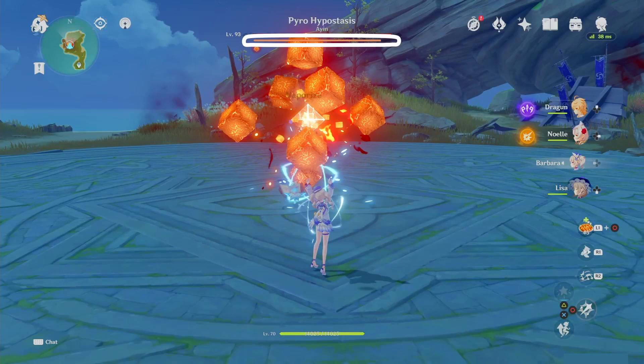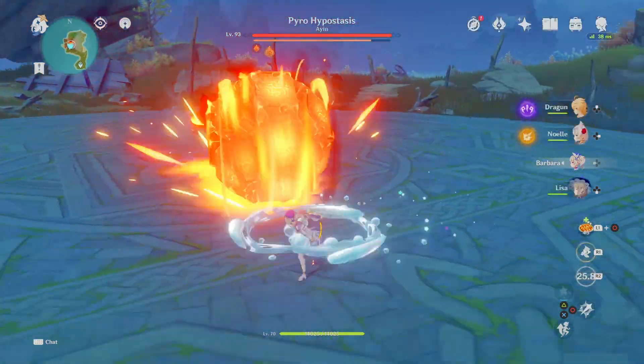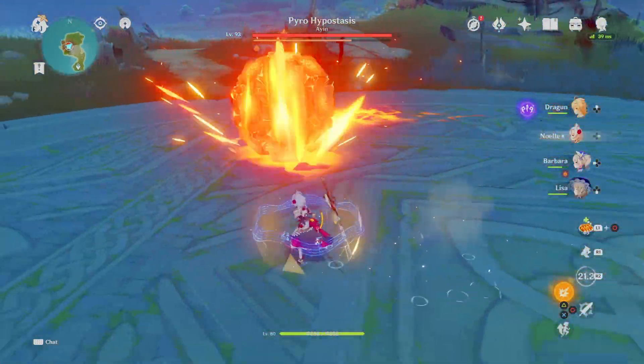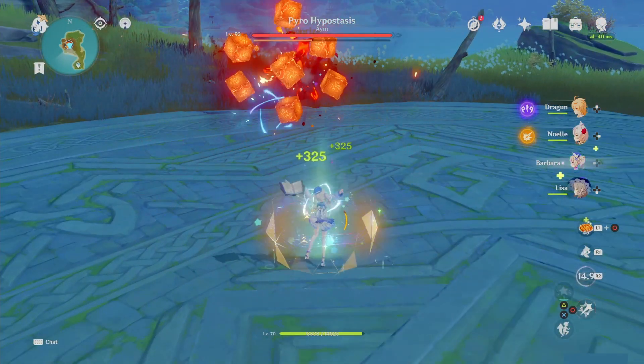The Pyro Hypostasis has two different kinds of immunity. The first one you'll notice is the initial fired-up mode, where he has a secondary health bar. You can't actually do damage to him when he is like this, and Melt isn't nearly as effective against it as Vaporize is. In this state, the Pyro Hypostasis is fairly dangerous and has a variety of attacks to choose from, including one that can pretty much kill you outright.